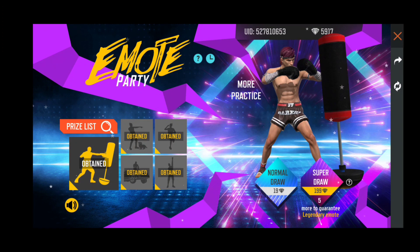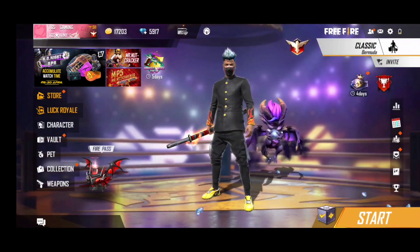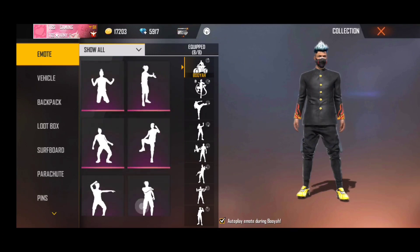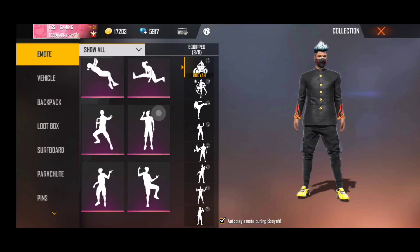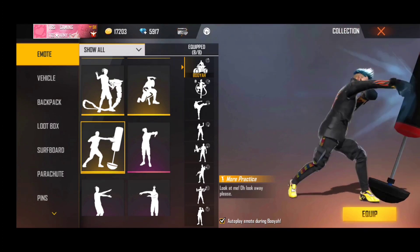So we will spend a total of about 650 diamonds and the emote will be spent. We will check the emote as well. Now we will see how the emote is in the collection — we are using the emote and adding it. We will scroll and check the emote.